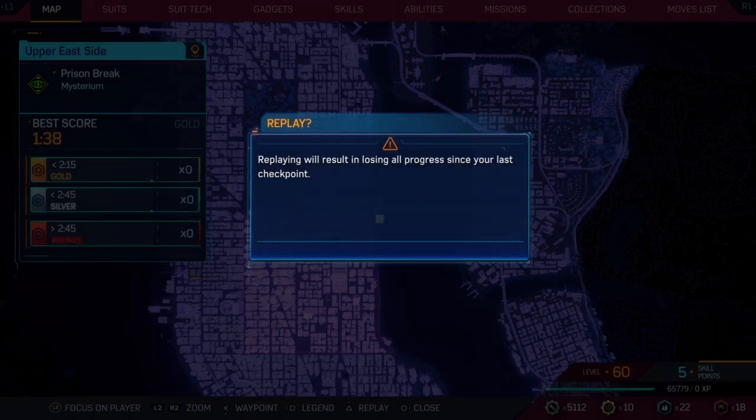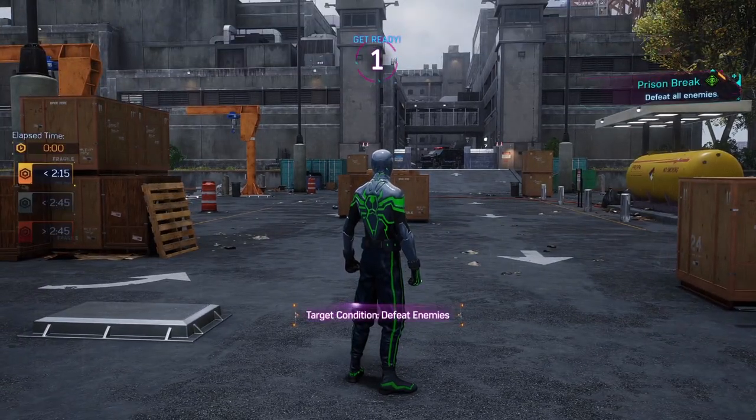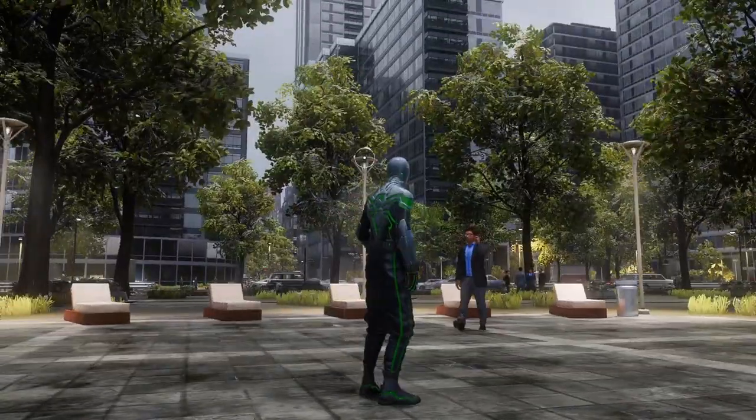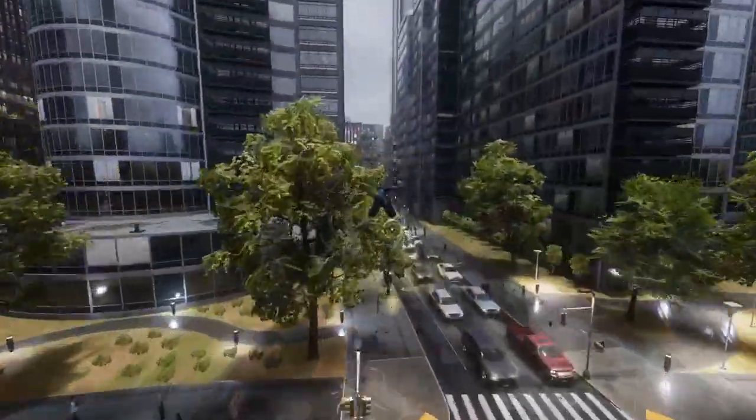When you click the map, hover over the mission and click triangle — it's going to ask if you want to replay the mission. Hit that. Once you hit that you will be replaying the mission. Three, two, one — options button — abandon mission, abandon challenge.